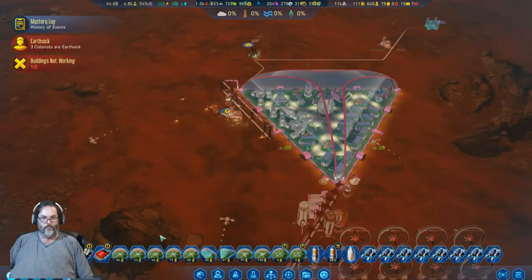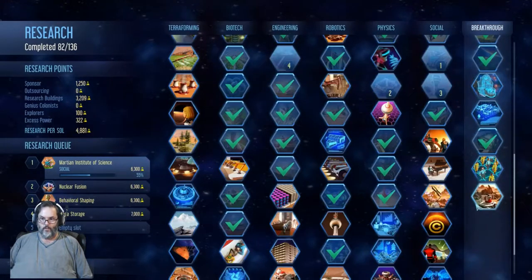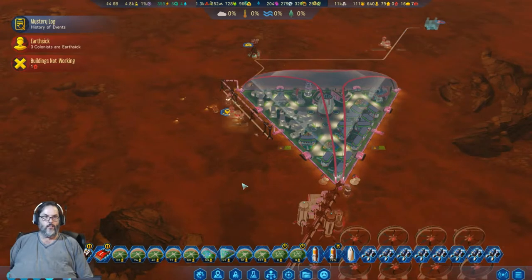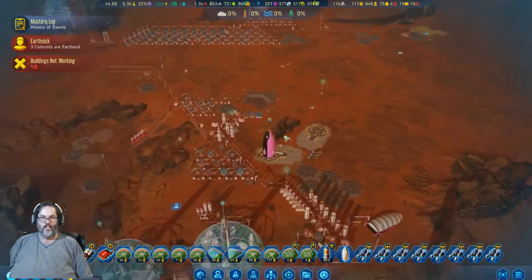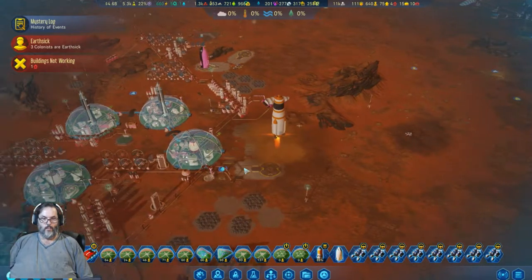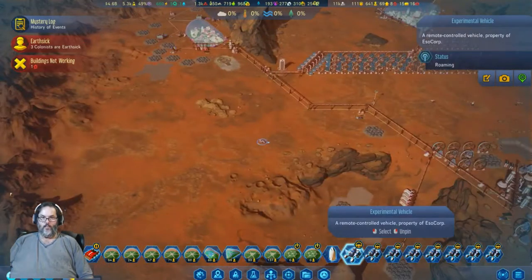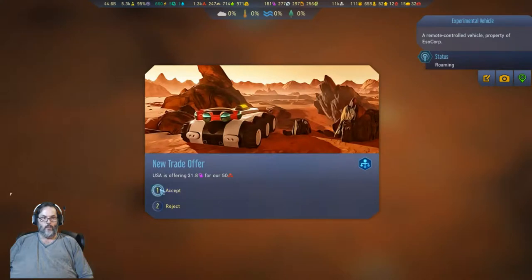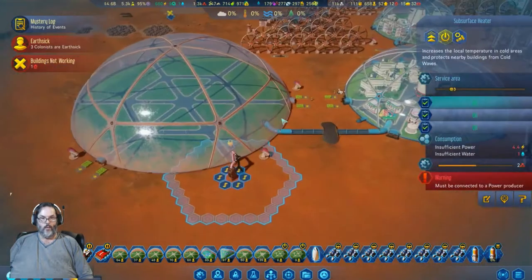All right, defense turrets — stop research. Defense turrets — do that now. You're coming in with passengers, shit shit shit shit! All right, crap. Where are these guys — wait a minute, hold on, he's right there already. All right, we're gonna do that. Subsurface heater, why is that not working? Because it's turned off, that would be why — and that's okay, turned off, and I don't care right now.